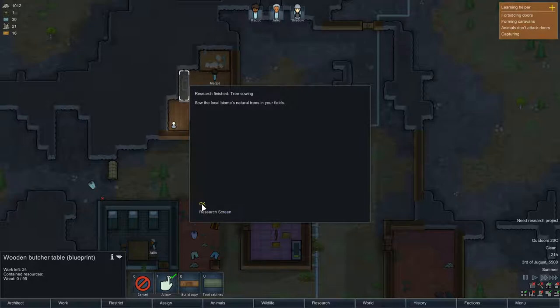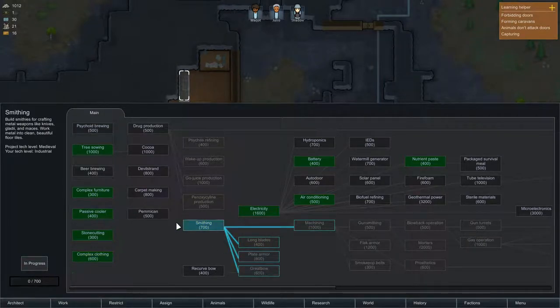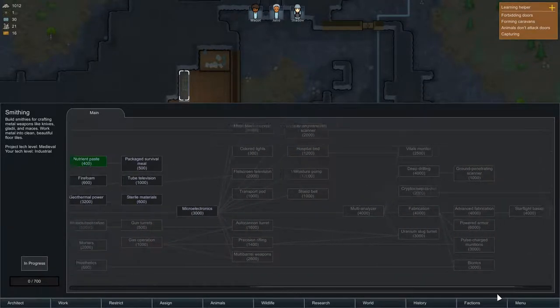Research finished! All right, research screen — what's the next thing we want to do? Other doors? Hydroponics? I'm not quite sure. Let's do smithing just because we can. If you think I should research something else, put it in the comments because I have no idea what I'm doing.